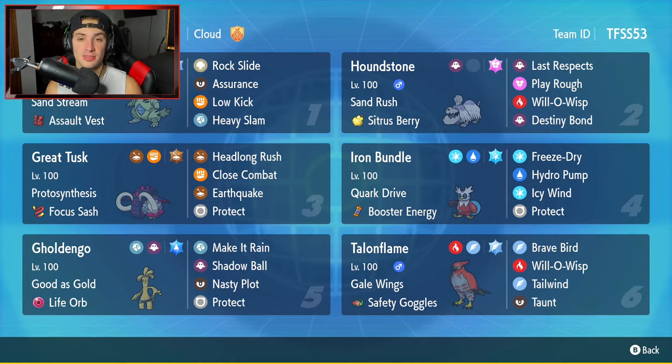Goldenglow is your fifth Pokemon — still seeing some love in Series 2, still very very strong. It holds the Life Orb as its item with moves Make It Rain, Shadow Ball, Nasty Plot, and Protect.